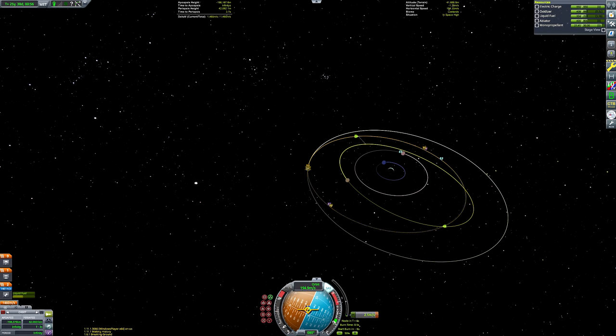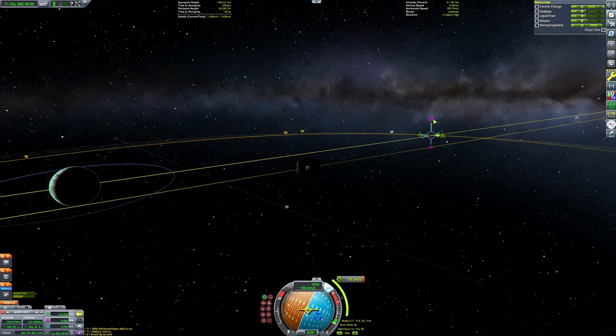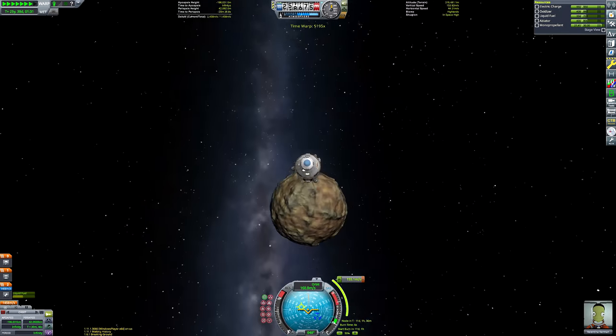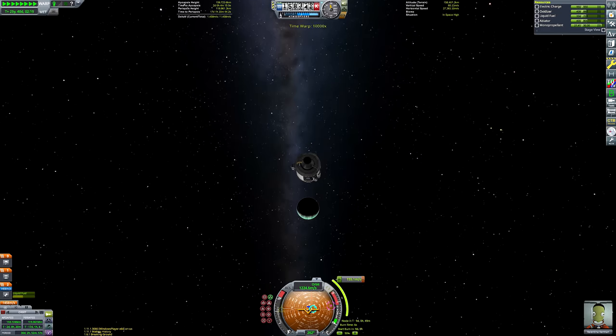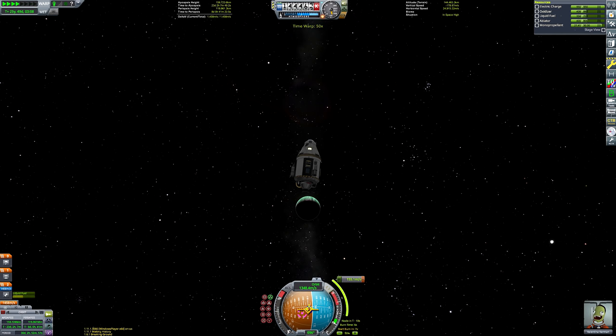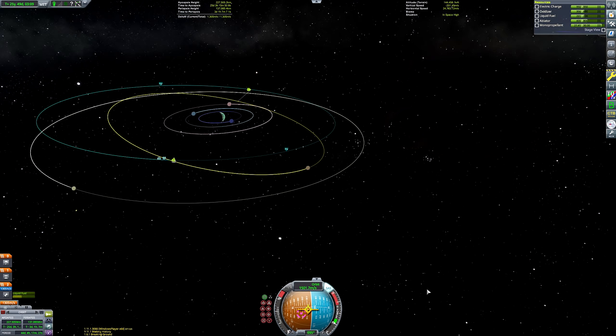Our monopropellant has been used slightly — that's because the monopropellant thrusters of the command pod are fairly good for doing very fine adjustments to orbits where the Poodle engine has slightly too high thrust. The thrust of the Poodle engine is slightly too high for the level of accuracy I need, and that's where the RCS thrusters can be quite useful by lowering their thrust limiter. That's why I've been using some of the monopropellant in case anyone was wondering why it has been slowly draining at parts in this mission.